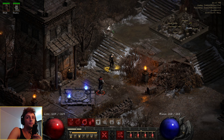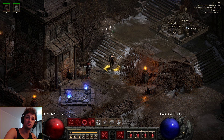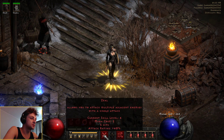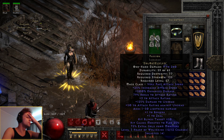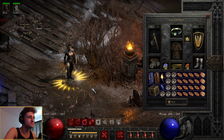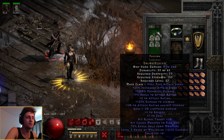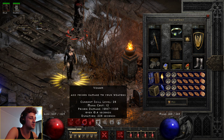Without further ado, let's jump into the build for today. Looking nice, feeling nice, smelling nice — I showered today, did you? But let's move on. So this is my poison zeal assassin. The main fundamentals of this build are obviously Zeal, which we are getting from the Passion runeword — which you've probably seen before. I love this thing. And poison.